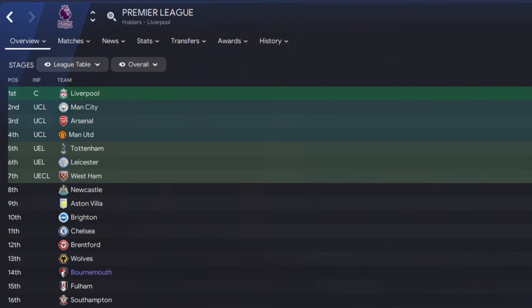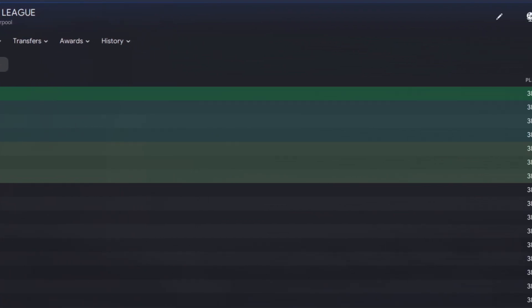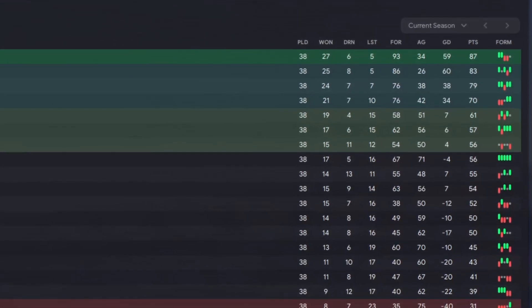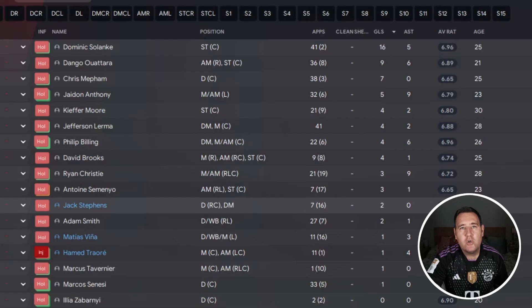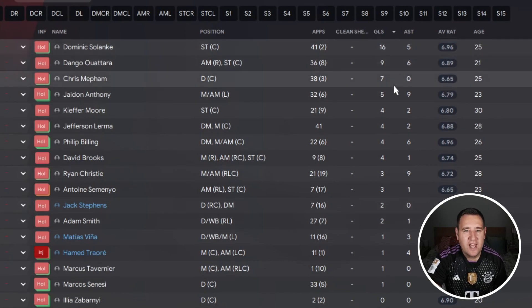In the Premier League, Bournemouth finished 14th - not bad at all. The season preview had them finishing 20th, but I was hoping for a lot better after West Ham got my hopes up. They won 13, drew 6, lost 19, goals for 60, goals against 70, minus 10 goal difference, and a points tally of 45.